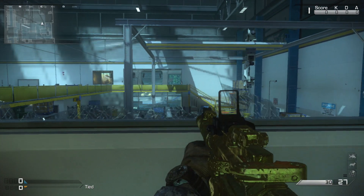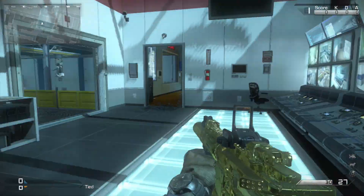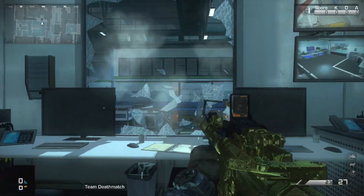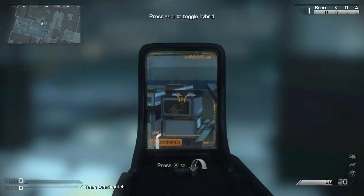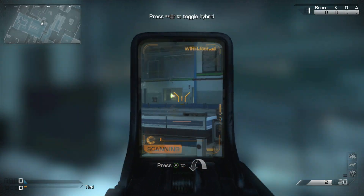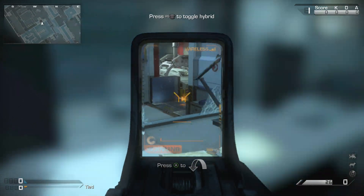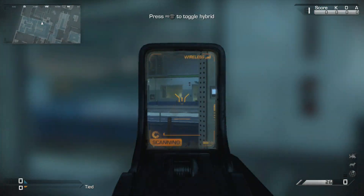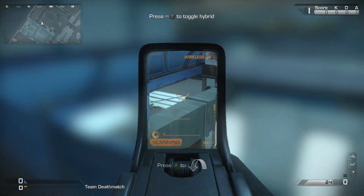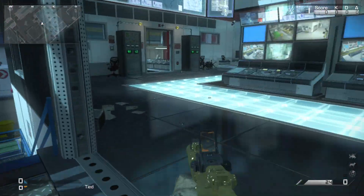Just being over here you can get the people that run upstairs after they spawn, all the people that run downstairs after they spawn, and anybody trying to get over to the middle area. It's a fantastic spot to hold down. Since this is basically a completely even map, after I take out a few people on this side and I think there's gonna be a spawn flop, I run over to the other side and do the same thing. People spawn back in that area, they run up to the top, and people like to camp right at those stairs.